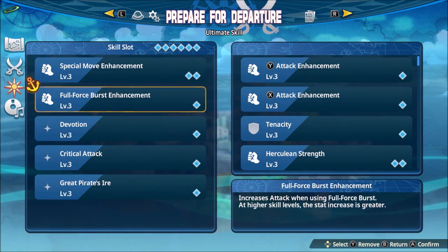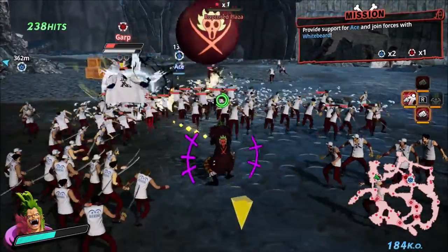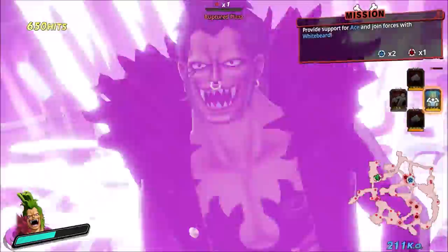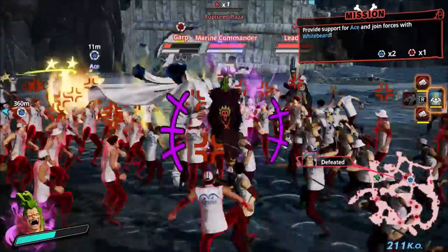Let's get into it. You look at Bartolomeo's moveset, his standard attack string, and all of his charge attacks. Generally, he is slow, he has low damage, and he has poor range. How do you make any of this work?